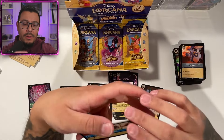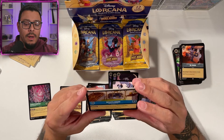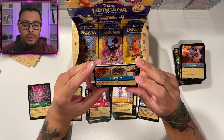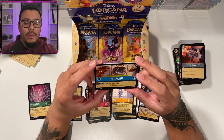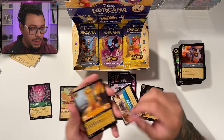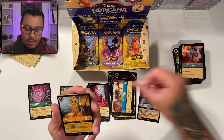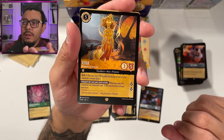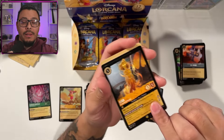Bell's House — what does it do? Mars Workshop Laboratory: if you have a character here, you pay one less to play items. They're giving some support to the item decks — that's pretty good. Kida, Protector of Atlantis — I don't even know who that is.